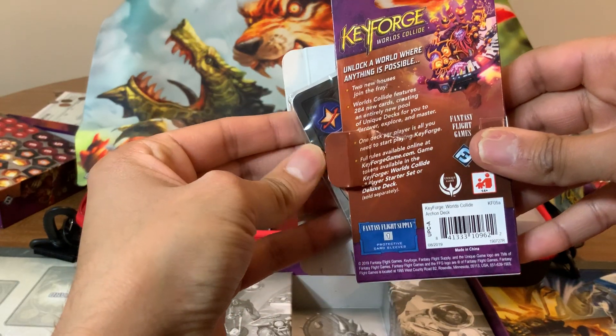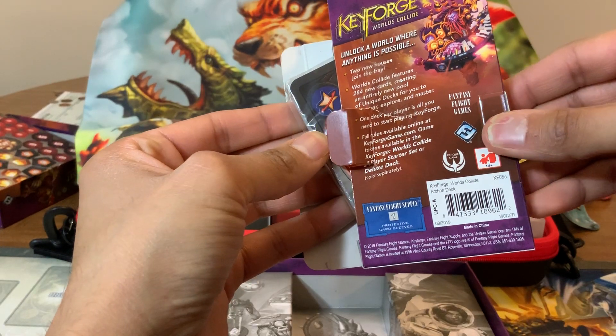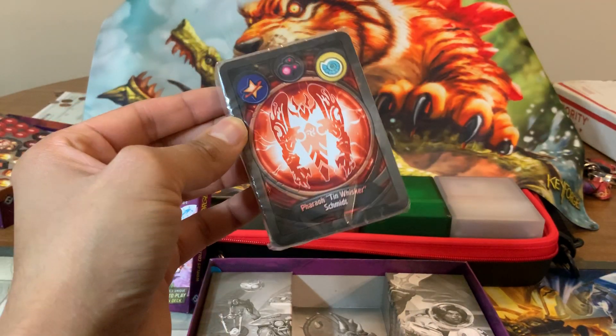Let's see what we got. Opening it up here, we see starting off with a new house: Star Alliance. We got one Saurian and one Star Alliance in this box — that's really cool. Second house is Dis, and third house is Saurian. So both new houses in this one.